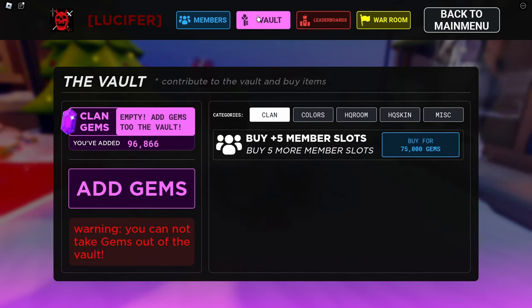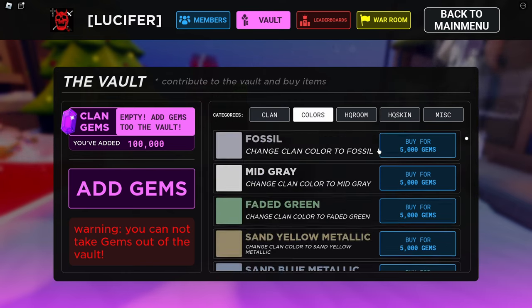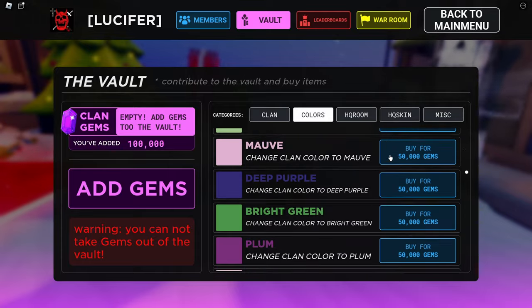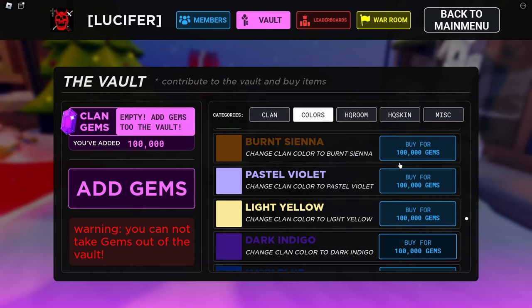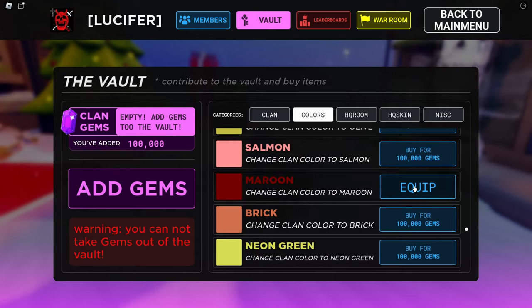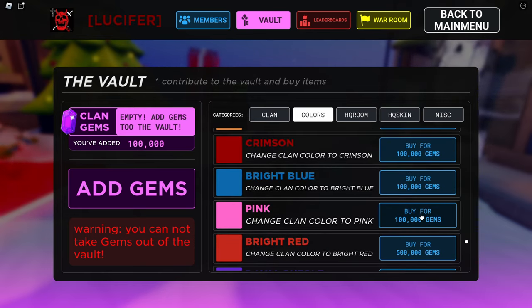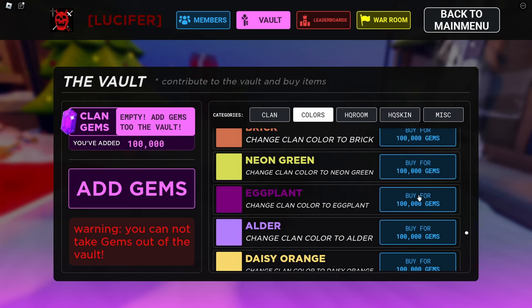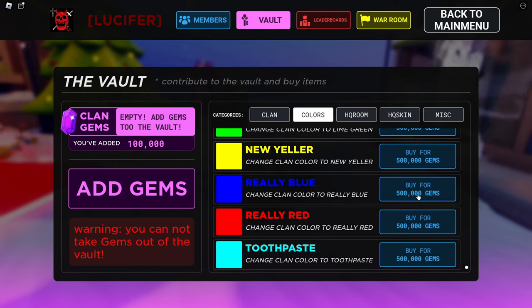If you want to change the text for the crew or the vault, go to Colors — this is the color for the crew. I'll keep the letters white, but you have to actually buy the colors you want with gems. This red is 100,000 gems, which is crazy, and there's another red called Crimson that's like 500,000. I should have bought Crimson — oh well. Yeah, that red being 500,000 is crazy.